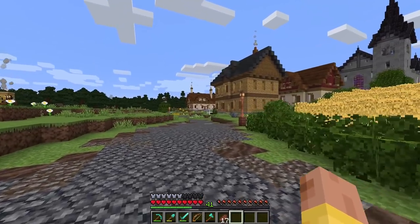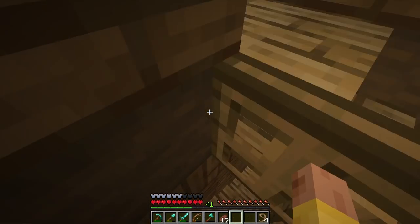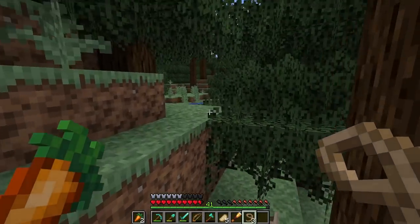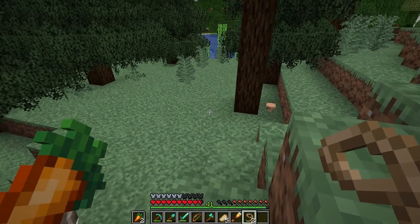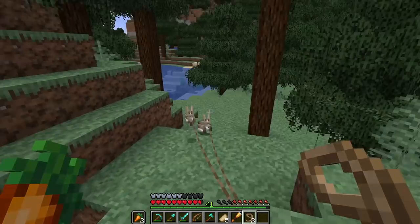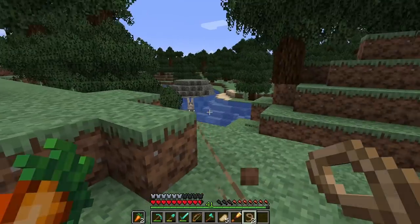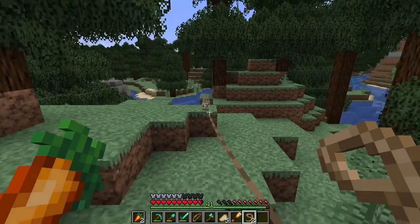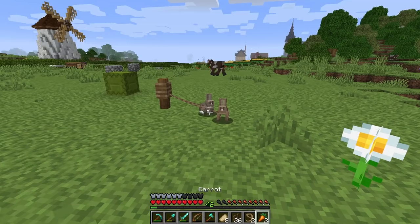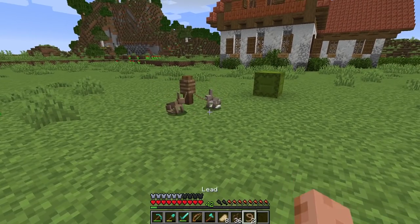I got some leads and grabbed some carrots so if we find two rabbits we can breed them. I'll check out the taiga first. Finally found some rabbits — there's one right there, and those are the only two I see right now. I'm going to try to get a third, maybe a fourth. There's also some copper here — I had to stay away from a creeper. Made it back and unfortunately one of them died but I did find another one, so that was very lucky.